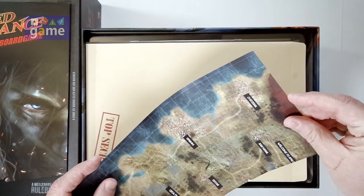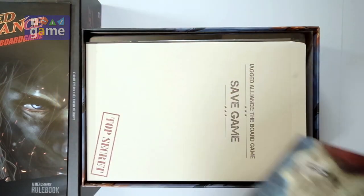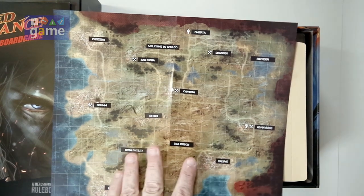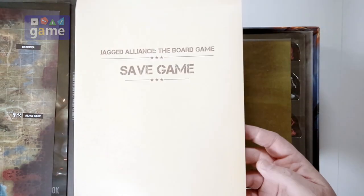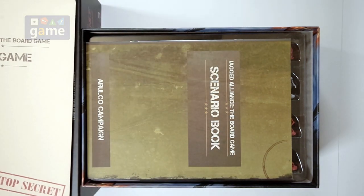Now we have a double-sided map of Aruko. We'll find out if this is functional in the game or just for reference. It looks like it's the same on both sides, maybe so you can play two missions. One interesting thing is the save game envelope — it looks like a file folder, a very firm cardboard envelope. You put the game away between missions in the campaign. Your team is free to swap equipment between missions, so it doesn't matter who has it in the envelope — you just bring it out and reassign it.